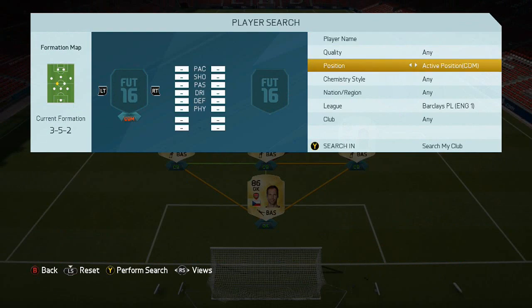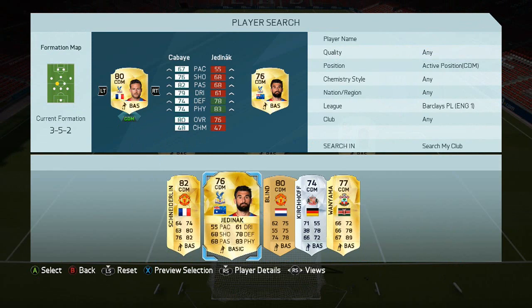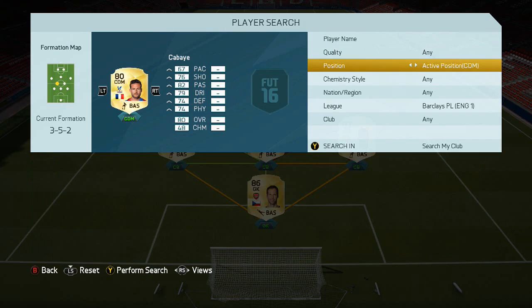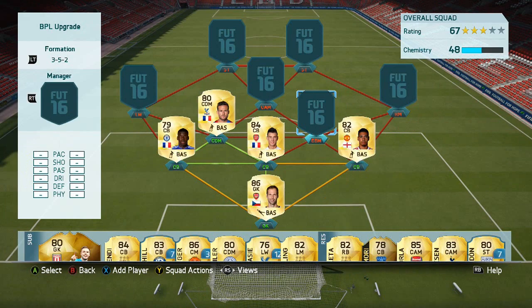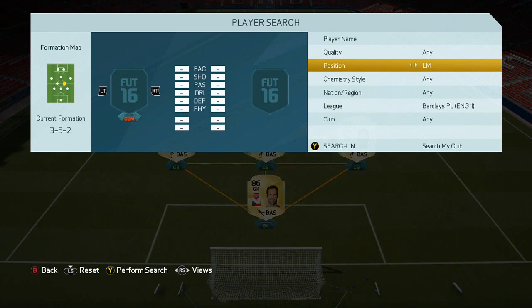The first CDM is going to be Kabai — of course you could go with a few other options, but this guy's pretty solid. You could also go with Coquelin, who's a decent CDM as well.